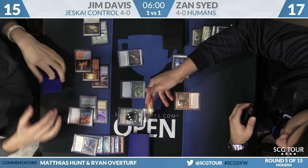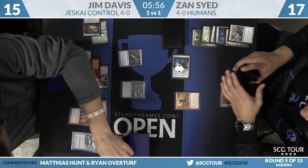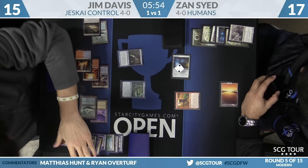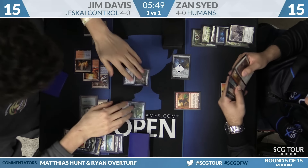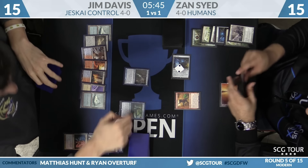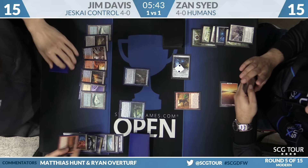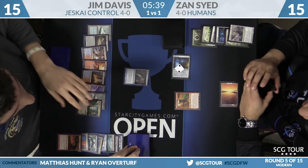Daredevil casts Lightning Bolt at Jace — take care of that. Jim, if you'd only Fate Sealed you wouldn't have lost your Planeswalker. Pretty loose. How will Jim recover? He's in a lot of trouble — he only has a seven-card hand and an active Azcanta the Sunken Ruin.